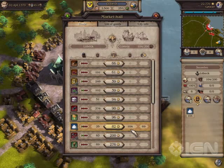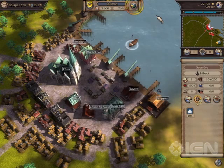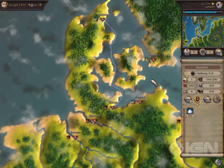Now I would like to sell the salt in a city where it is not produced. I close the trade window and click on the button that lets me leave the city. The chart is displayed and the convoy is still selected. I now send it off to Arborg, as meat is produced there and preserved with salt. Of course, there are no refrigerators. Use the space bar to speed up the flow of time.